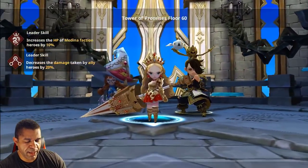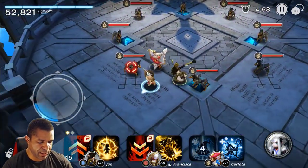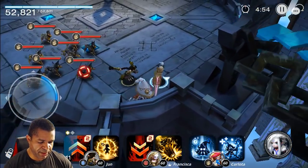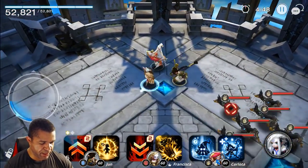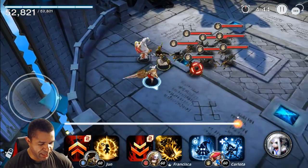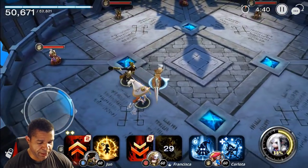We're going to be running Paper June with Rock Francisca, Carlotta, and Scissor Yannick on the bottom to provide a little bit more damage reduction. Scissor Yannick is super OP, really great monster. I find more value in the leader skills than the rest of his skills, even though he has really good skills. I think it's about two to three waves — we're just going to work our way around.